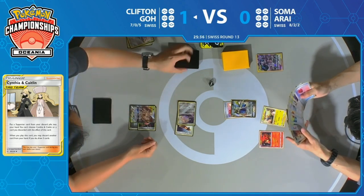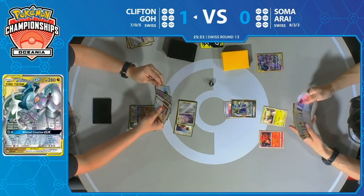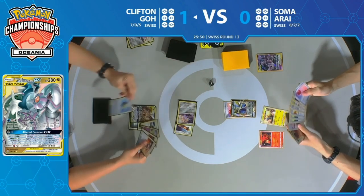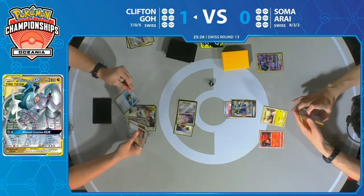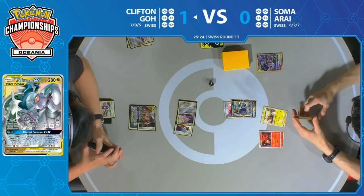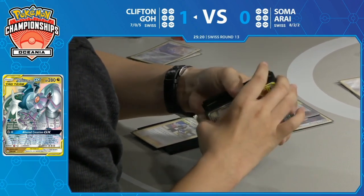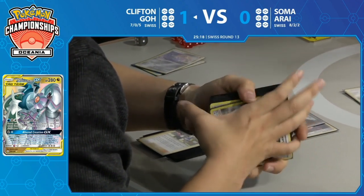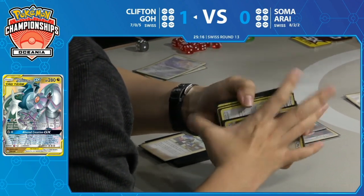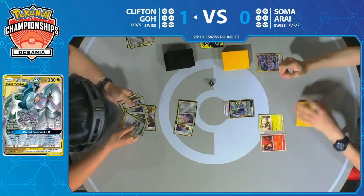The game is really about to begin now — Clifton is going to have Altered Creation GX on turn two. From this point on, we're going to see Soma try to avoid getting any prizes taken unnecessarily. Clifton chose Guzma & Hala from Stellar Wish — thought about taking a Quick Ball for a moment perhaps to get Zacian V into play as well, but selected Guzma & Hala as the better target.